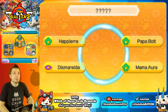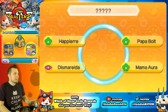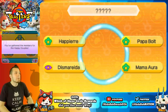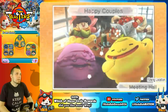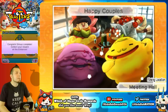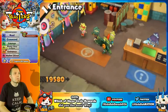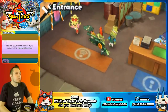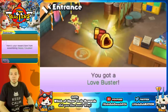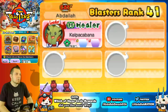Next is a circle I haven't claimed yet — Happy Air, Poppable, Desmeralda, and Mama Aura form the Happy Couples. The artwork shows them eating and drinking together. The reward is a Lovebuster, which you can use to evolve Cupist All into a Casanova. Pretty interesting fusion item.